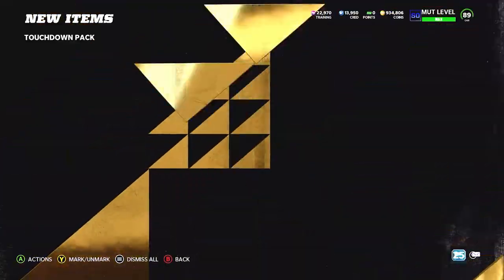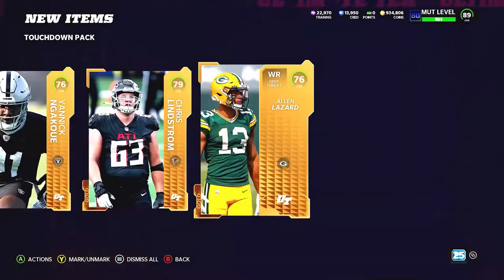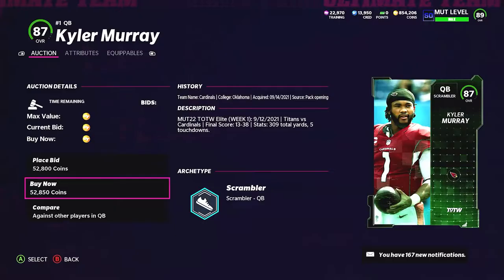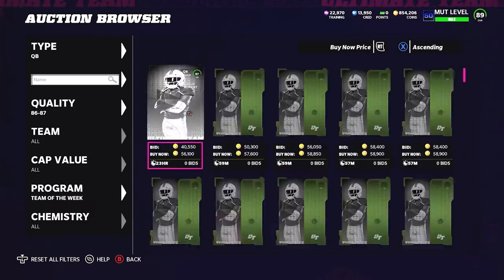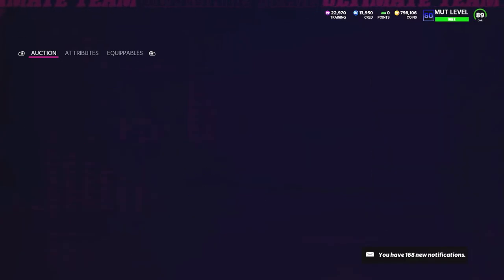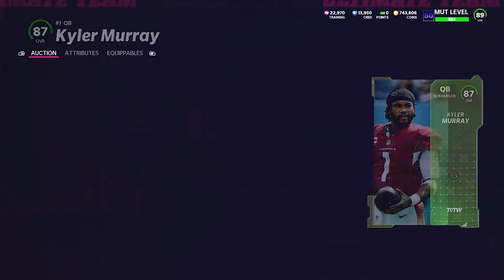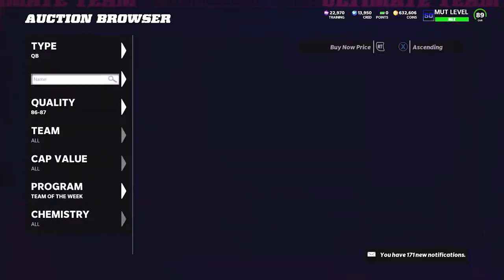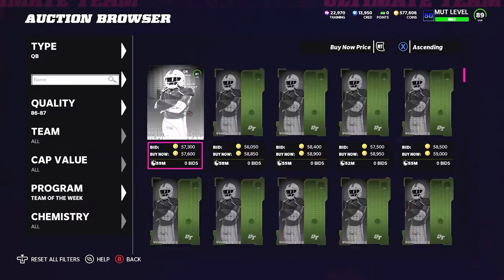We pulled Bobby Wagner in the Touchdown Pack — so much better pack luck than last week. I'm going to sell Bobby Wagner for about 60,000 coins. I'm coming into today with about 1.5 mil liquid coins, as well as about five heavyweights. If they all sell, I pretty much came in with 2.1 to 2.2 mil. The Team of the Week drop kind of made training hit the fan — the market shifted significantly.